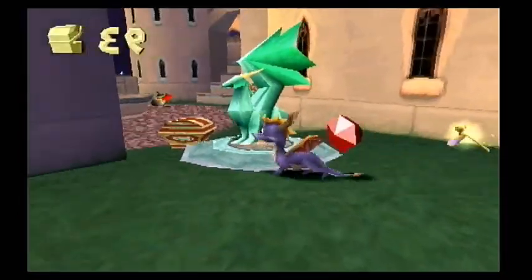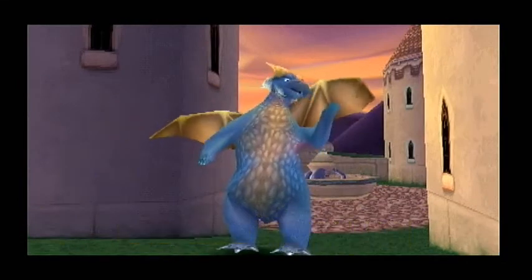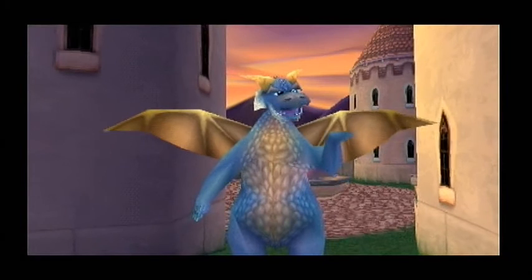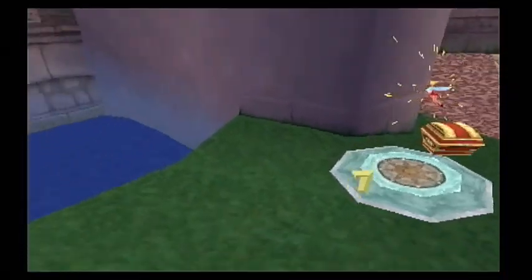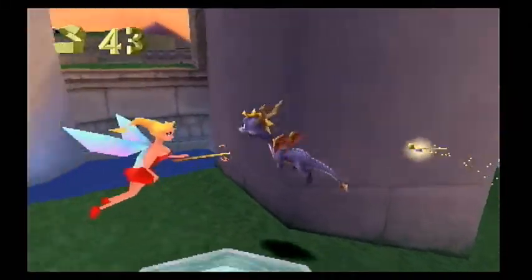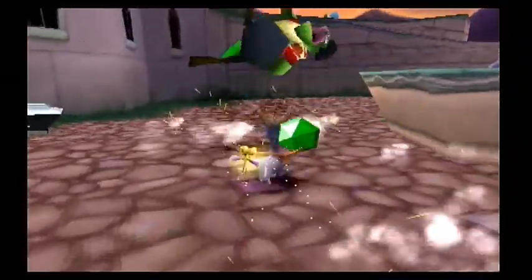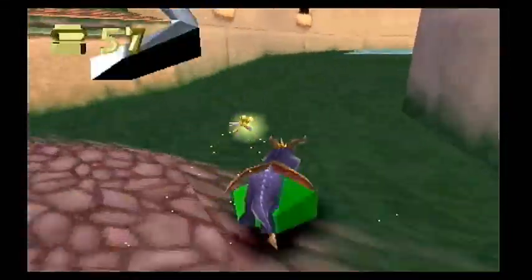Thanks, Spyro — I had the worst itch on the tip of my wing. Did you know that you get your longest glides by pressing X at the very top of your jump? Wait, what's that dragon called? Deathwind? I swear there's another dragon we've freed already that has the same name. Maybe it's just me.